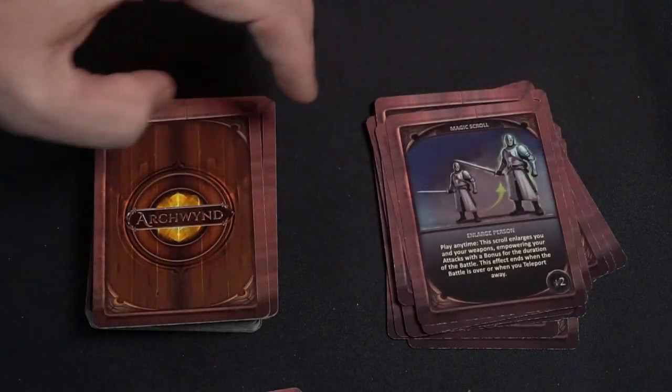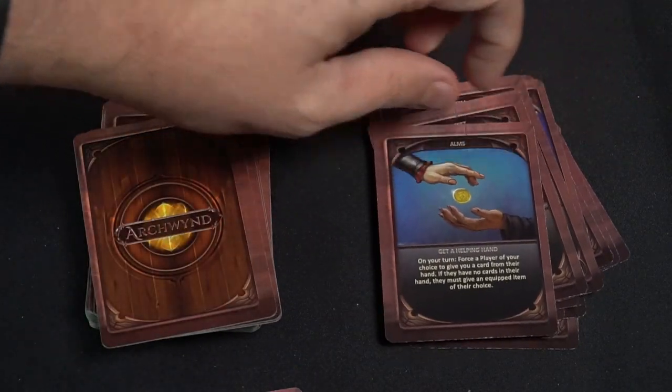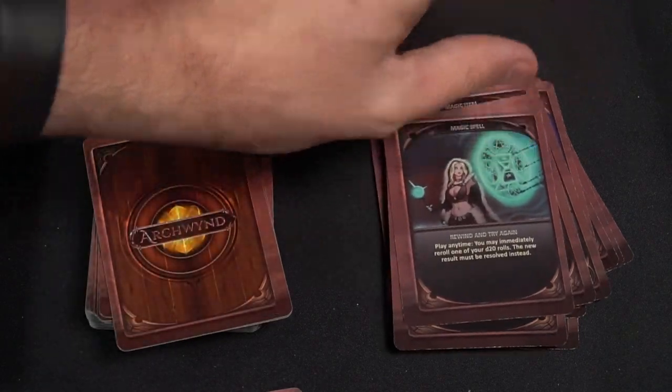Maybe a trap explodes doing three damage to everybody — you can play a Time Stop to avoid that damage. Each of these cards has its own notes for any questions you might have, making them pretty simple to understand. A teleport is probably the more complicated one — you can only play it on your turn, giving the monster to somebody else, meaning they cannot teleport a teleported monster back because it's technically your turn when you gave it over. So they have to deal with it.